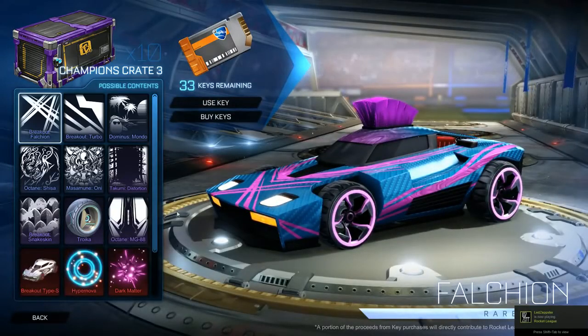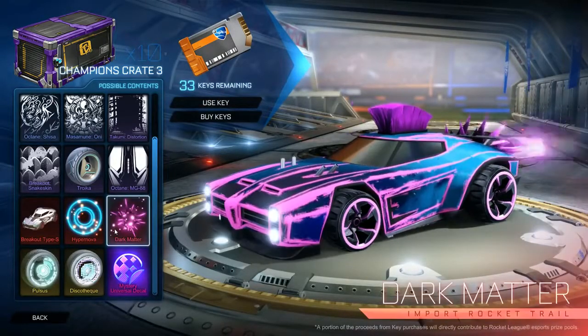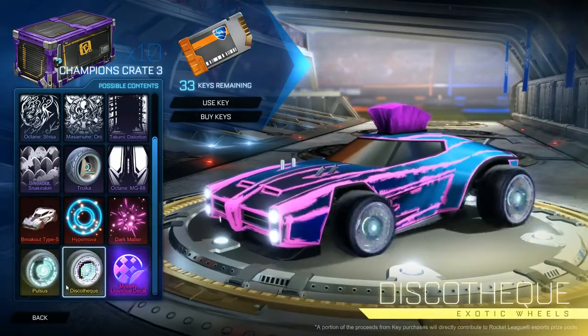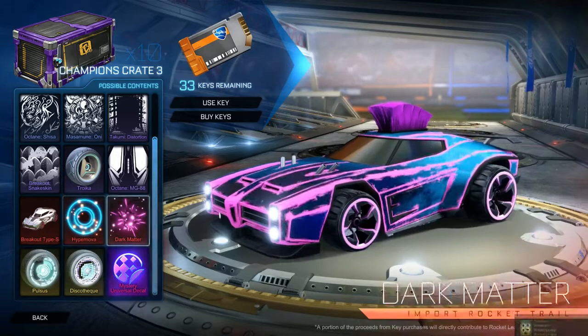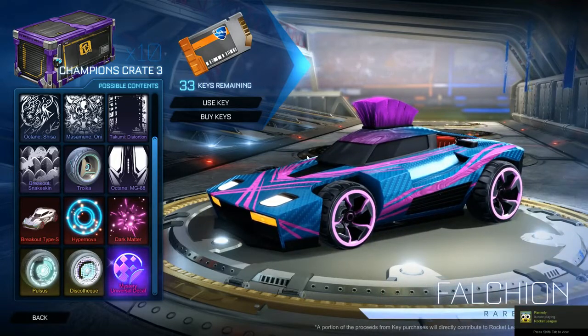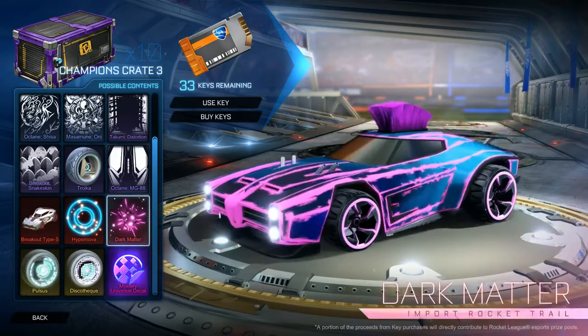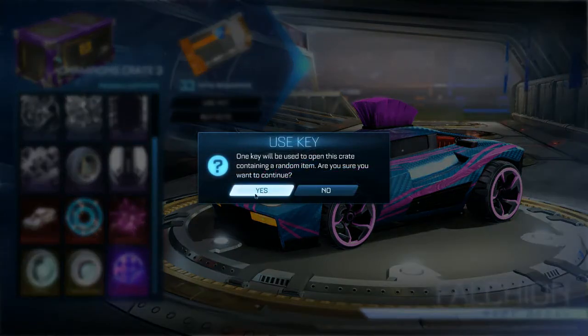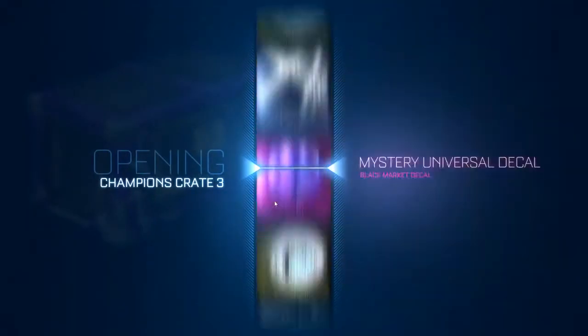So there are a couple of good things in here. My favorite thing I must say is Dark Matter — I really want that boost — and I think I really do like the Pulse Wheels. They're kind of slacking a little bit on this crate though. Only one imported body. I'd really like to see an Octane imported body in here as well, and there's no Universal Mystery Decal. You just get the old ones, which is sucky. But let's get right into this and open the first of ten.